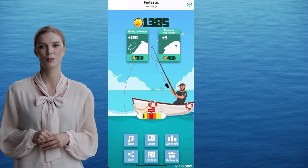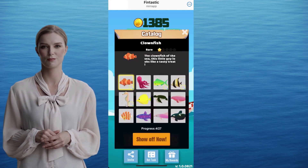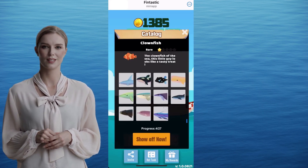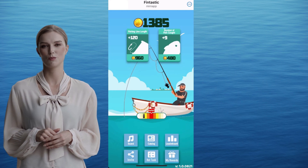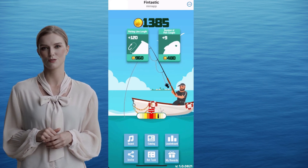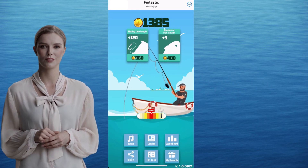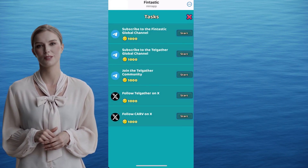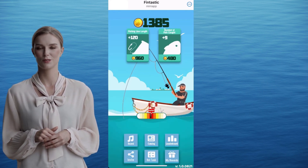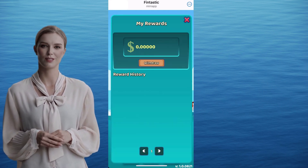Below, there's a button to toggle the sound on and off. Next to that button, you'll see the fish catalog. Check out this catalog and look at the rarity levels — knowing the rarity level while fishing will be useful. You can see the rankings with the leaderboard button. You can invite your friends using the invite button. The hot task section is where you can earn points by completing tasks. Do these simple tasks.